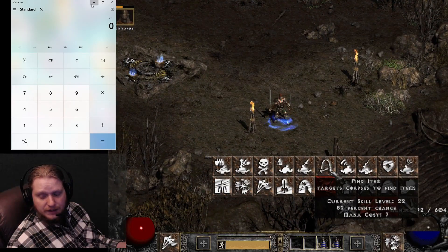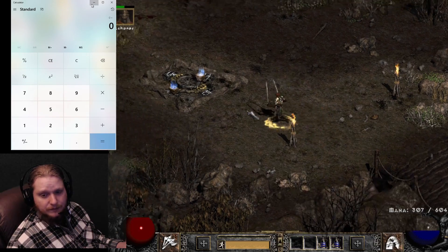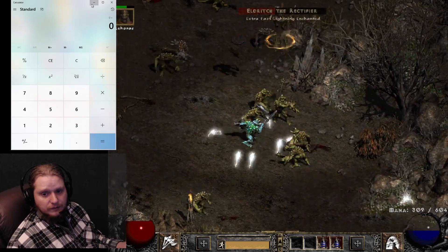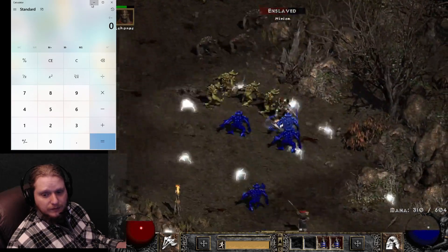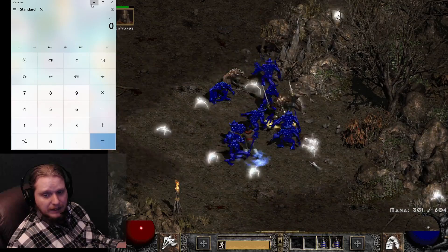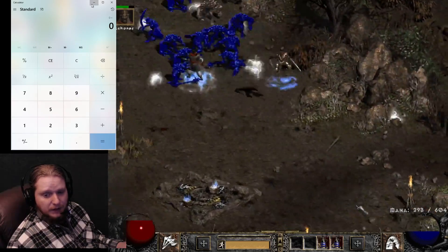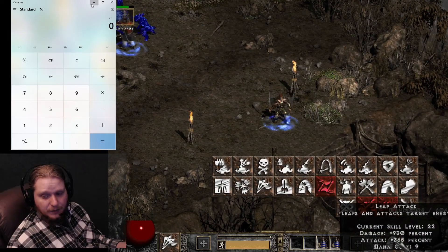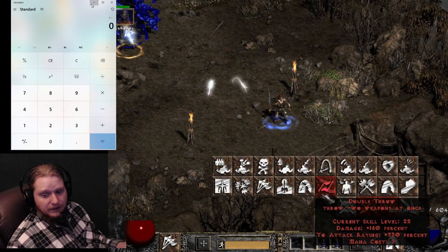Another very interesting skill that characters love to use is Leap. As you can see, it's nice to be able to get in and out of situations — you can leap in, leap out, leap over people. It has pretty nice damage too, but it's kind of slow for attacking, obviously.